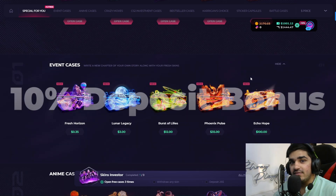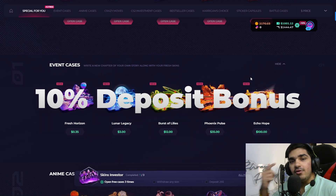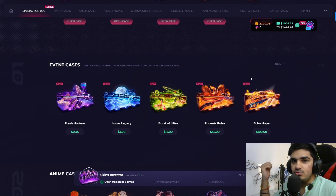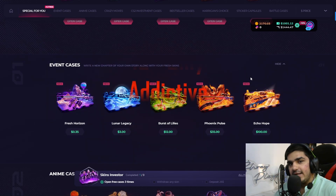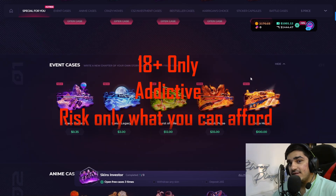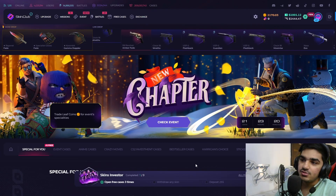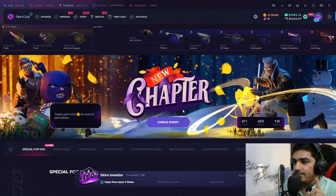If you join Skin Club, there will be a 10% bonus deposit link in the description and in the comments below. If you're going to play on it, make sure you are 18+ and be careful — this is a loot perk site and it can be highly addictive. There's a new event on Skin Club called the Chappier event.